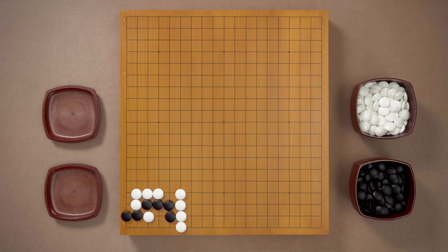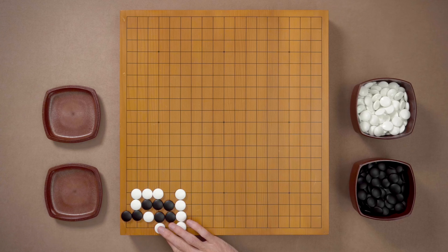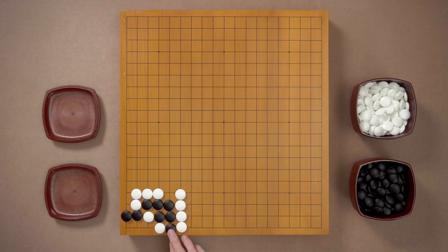We go back, and again, without the slightest hesitation, he says: I bet the other Atari is going to do just fine. But it doesn't work either. White will do the same thing as before — play here, forcing Black to capture that stone. Black cannot play here because of the shortage of liberties. So, capture, White connects, and Black is dead.